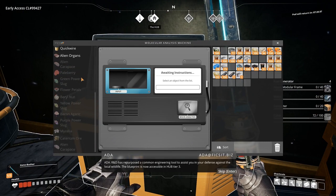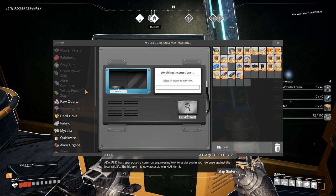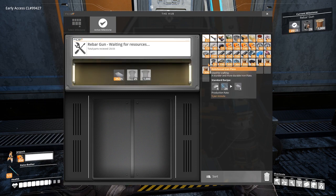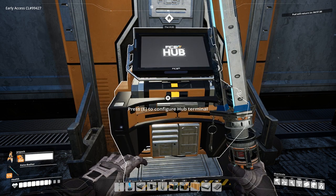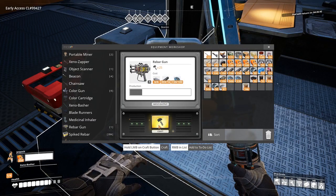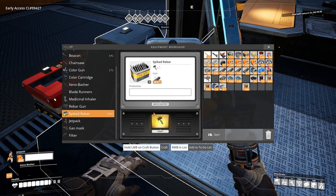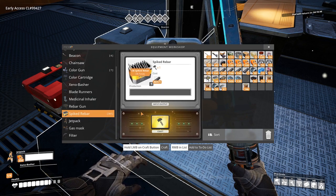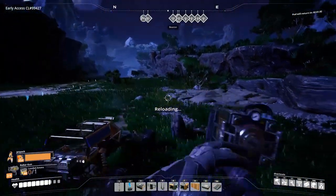R&D has repurposed a common engineering tool to assist you in your defense against local wildlife and provided an extra equipment slot. On completion of both tasks, you will unlock the Rebar Gun Milestone for Tier 3. The Rebar Gun is a single-fire weapon that requires 6 reinforced steel plates, 16 iron poles and 100 screws to craft. The ammunition is called Spiked Rebar; one ammo is made from one iron rod. It takes 3 shots from the Rebar Gun to kill one fluffy-tailed hog.